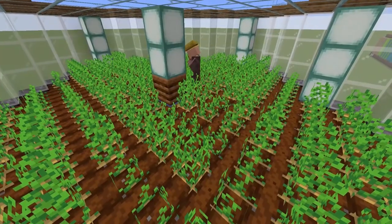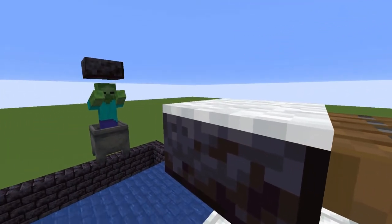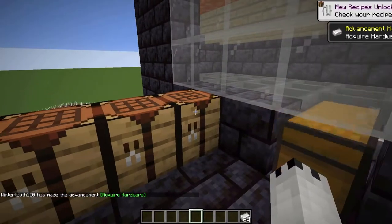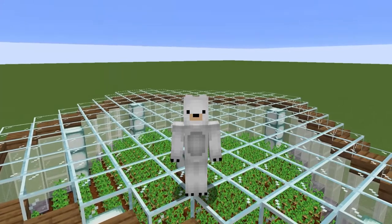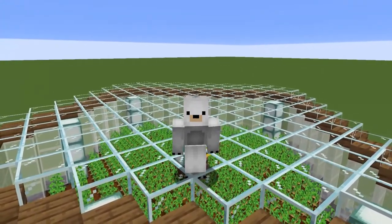First we need to recruit some help though. A few villagers replicating is a good start. Scaring the golems out of them is a great second step. And finally, profiting from their misery in the form of endless iron will give us exactly what we need to get our hands on infinite amounts of chains. Let's see what sorts of trouble we can get ourselves into with this new amazing decorative block.